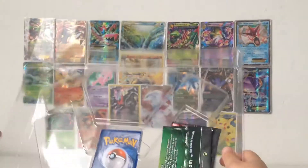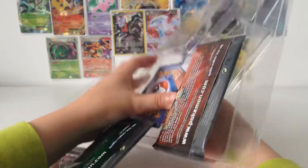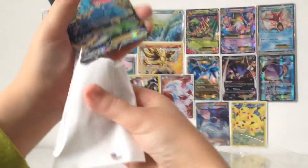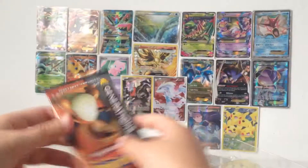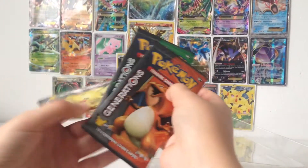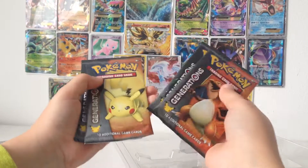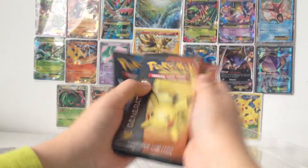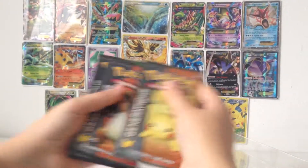Let's get to the good stuff. I've got the Venusaur EX and I'll put that in a sleeve right here. Looks very nice. And here are the four packs. So we've got a nice variety — Charizard, Venusaur, Pikachu, and Blastoise. Really cool. I think I'm going to start with the Pikachu and then go through that order. All right, let's begin.